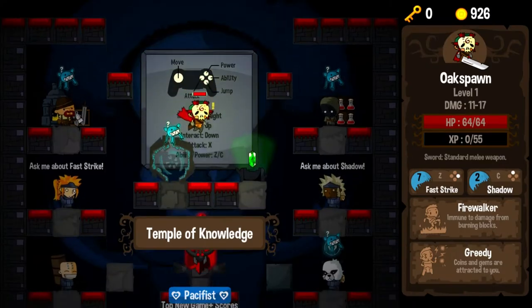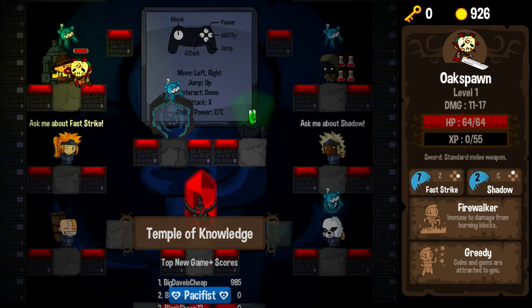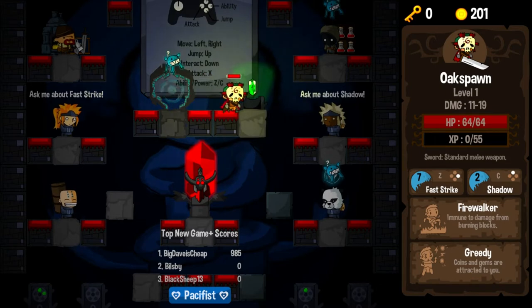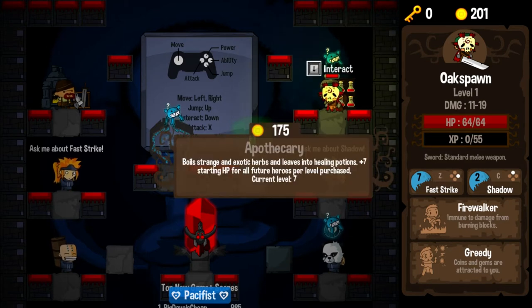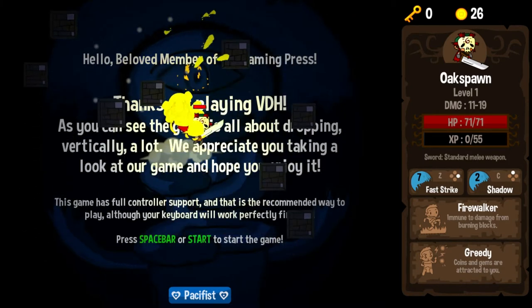We haven't tried out Shadow yet, so that's going to be an interesting one to actually try. So we are rolling in cash right now. I think one of the things we do for certain is give this guy most of it, because I like having some damage. Two more ticks on our damage there, which is going to make us quite a bit more powerful. I think we're going to be getting close to one-shotting most of those second-level enemies. And with 200 left, I think health. We go from 64 to 71 health, and the world is good and great. Let's go to the Goblin Forest.